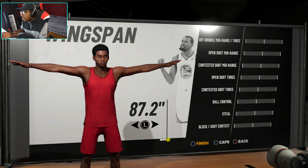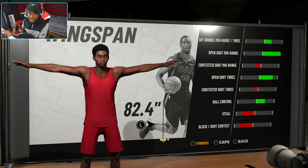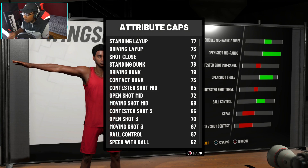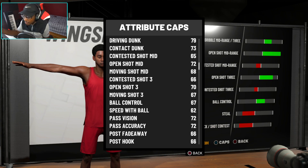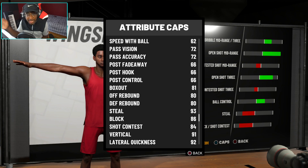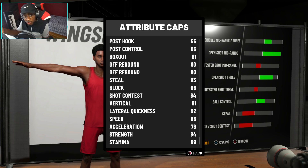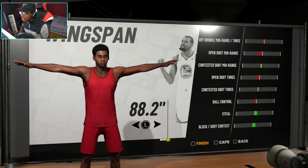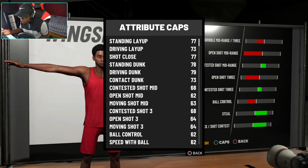You can do this yourself — don't just be looking at YouTube videos. Every time you come to these screens, press triangle to view the caps. If you put minimum wingspan, you're gonna see the three-point open shot is 70, but your steal drops to only 93 and shot contest goes down to 84. So even though you have a better three, you're gonna lose shot contest if you go minimum wingspan.